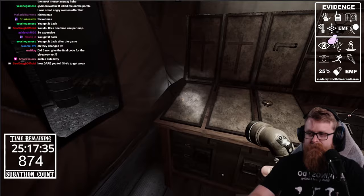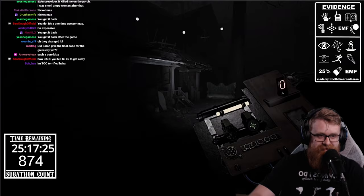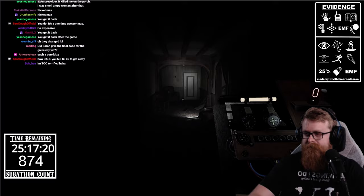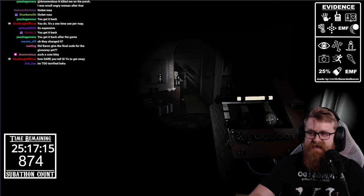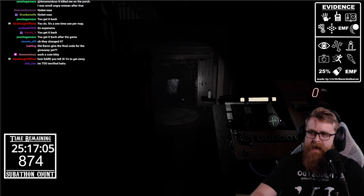We're going to run it back — taking the EMF reader and the easel back in. Same thing as before: we're looking for the ghost room, walking around, waiting to see if we get any activity. You can explore around the map, play with the ghost, check out different stuff.